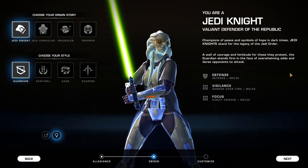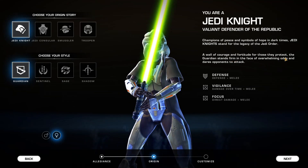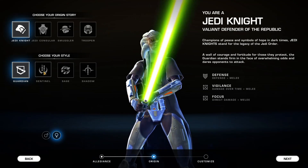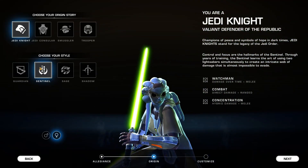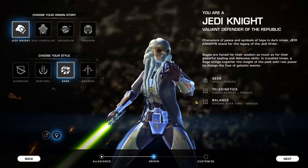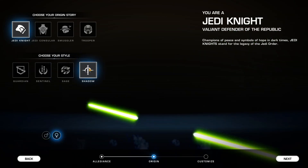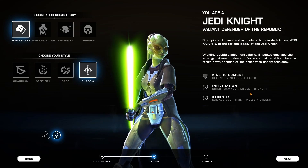Each style also has a different stance and breakdown. The Guardian stands firm in the face of overwhelming odds and can be a tank build, a damage-over-time build, or a direct damage build — and they wear heavy armor. The Sentinel uses two lightsabers and is a purely damage-dealing style of the Jedi Knight. The Sage can be a healer, direct damage, or damage-over-time. The Shadow can be a tank build, an infiltration build (direct damage and stealth), or a damage-over-time stealth build.